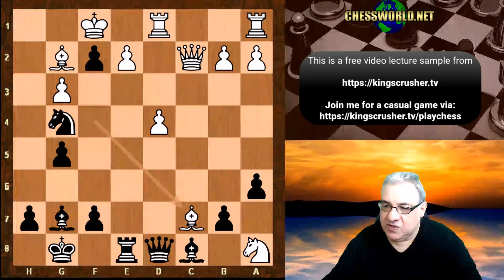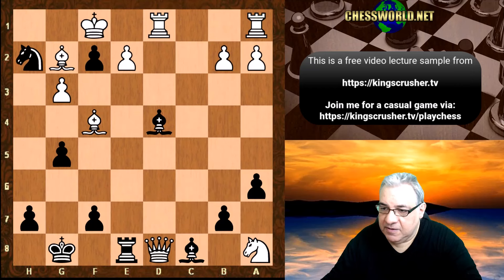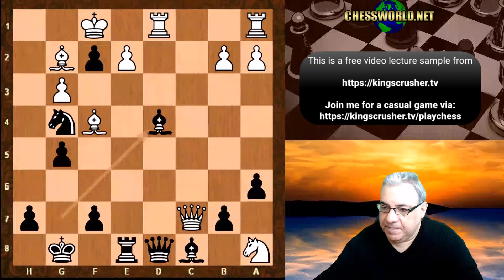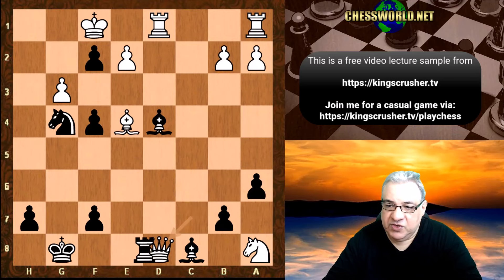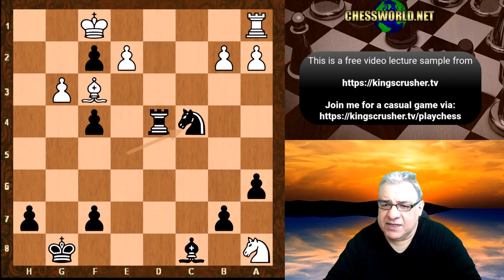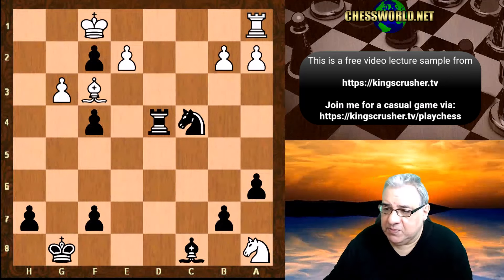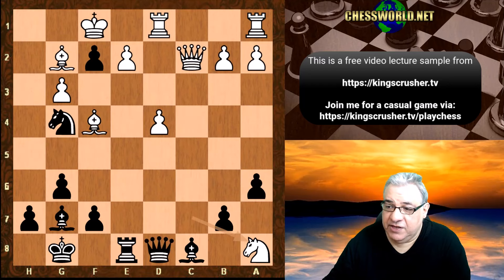Bc7 as an example: Qc7, Bxd4 threatens Nh2 checkmate. Queen takes, Nh2 is... Queen takes, Rook takes, Rook takes, Rd3 — this situation also turns out to be quite good for black with a small edge. So with Knight takes there's g5, and also Bxd4 with the threat of Nh2 checkmate.